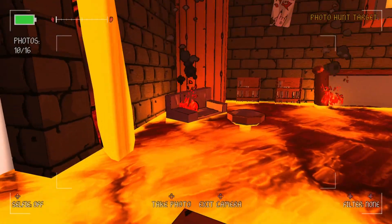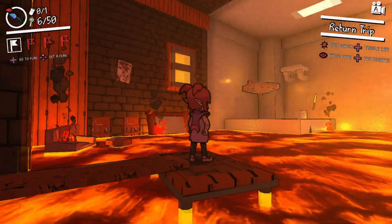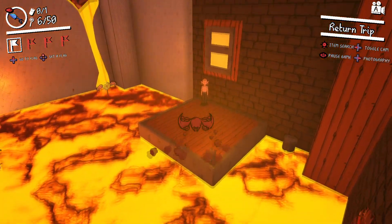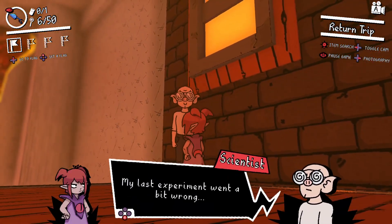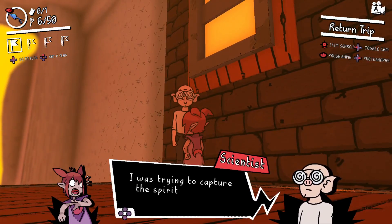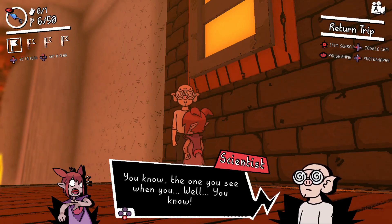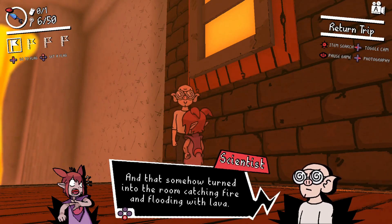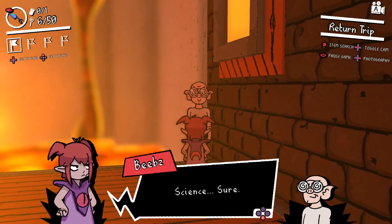The floor is lava. Is this the burning furniture you wanted to see? No. I mean, it's burning furniture, but it's not the burning furniture they wanted to see. The last experiment went a bit wrong — it was trying to capture the spirit of a dying Apocadestrian, and that somehow turned into the room catching fire and flooding with lava. Science sure is fascinating. Science, sure.